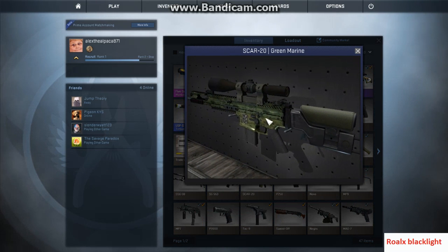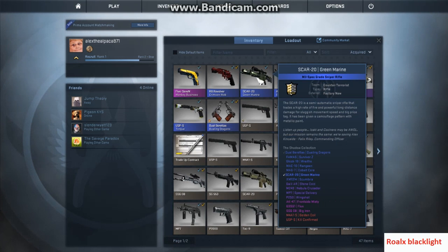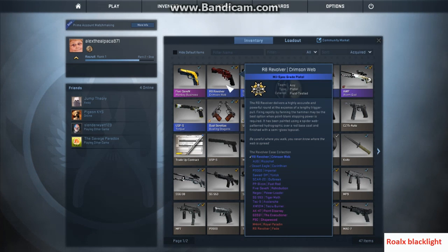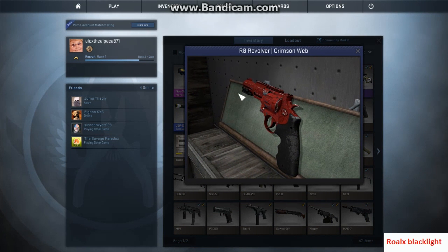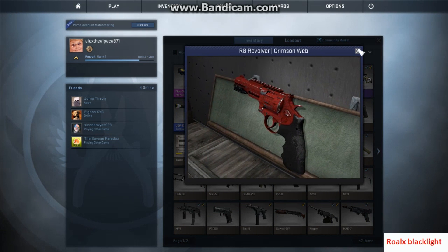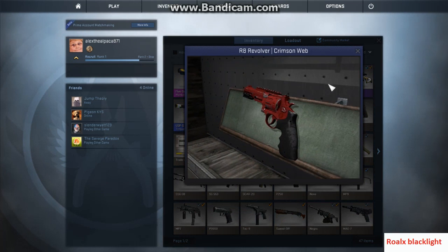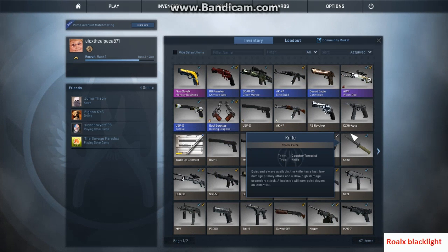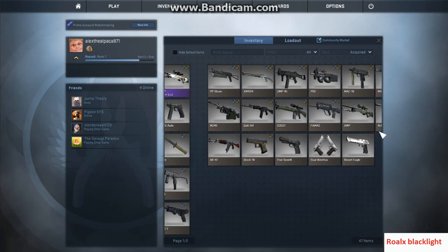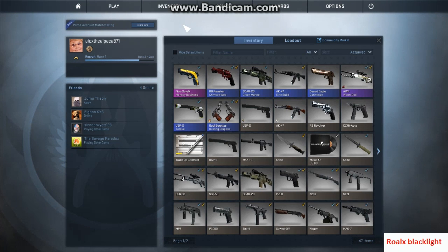This is factory new — I actually opened a case and got this. It's really good actually. It's the Green Marine. It's kind of plain looking but factory new, not worth much but it's cool. Sorry — the revolver. This is pretty cool, I like this. It's the Crimson Web, it's field tested, but it has a lot of wear on it. I guess the revolver just wears out fast.